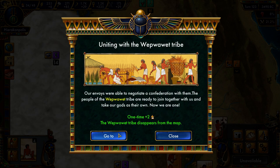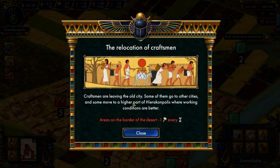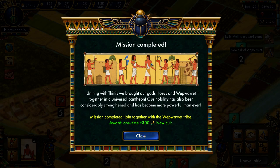We are united with them — we get two people. That's lovely to see. We're also getting workshops. Craftsmen are leaving the old city; some go to other cities and some move to a higher part where working conditions are better. Areas on the border of the desert get less production. Mission completed: uniting with Thinis. We brought our god Horus and Wawet together in Universal Pantheon. Our nobility has been considerably strengthened and has become more powerful than ever — a big award in military and we get a new cult.